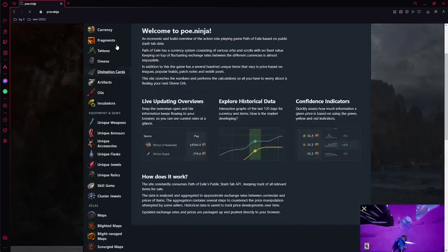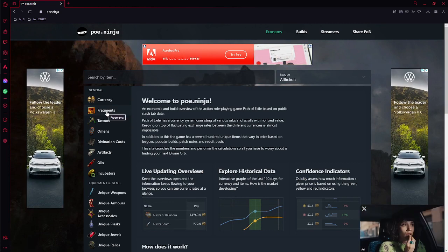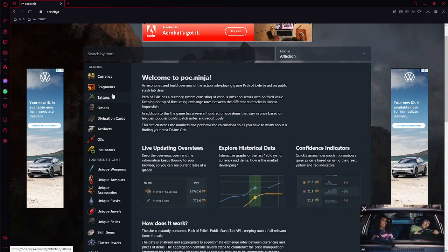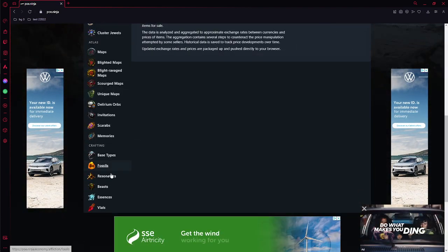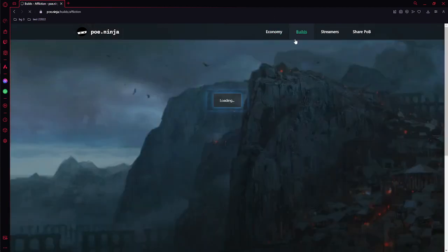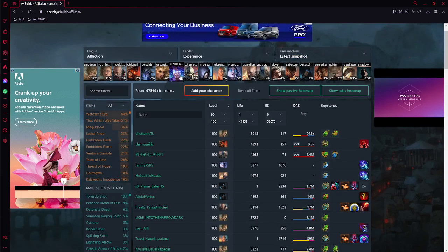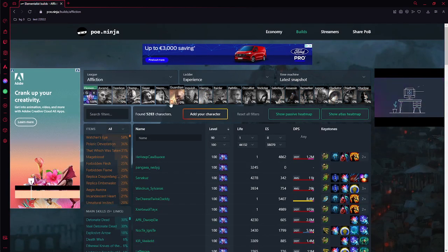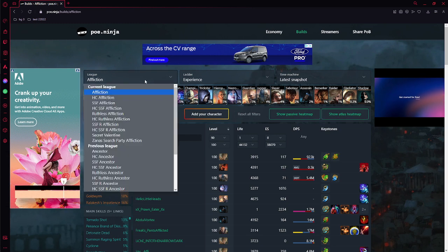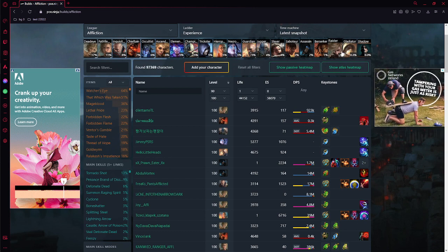What I normally use is a tool called POE Ninja — a great application to see trends in item costing, equipment, currency, weapons, map base types, and all that. Sorry for the ads, it is what it is. To give a quick breakdown: you can come over to builds, look at streamers, share POBs, look at the ladder, Hardcore SSF, snap builds — all these different things. You can see character ascendancies, sort by items, see who plays the most popular builds like Tornado Shot, Detonate Dead, Penance Brand.